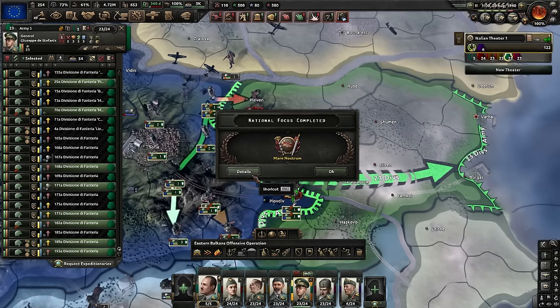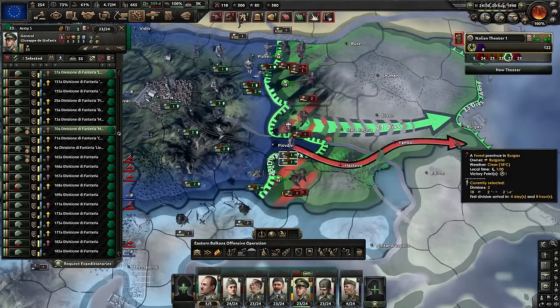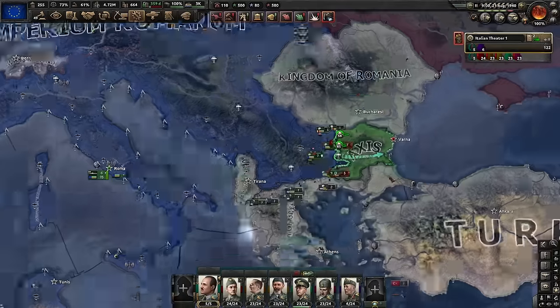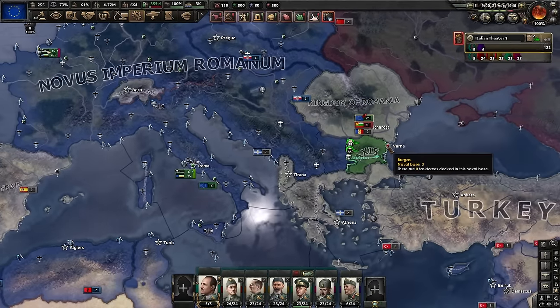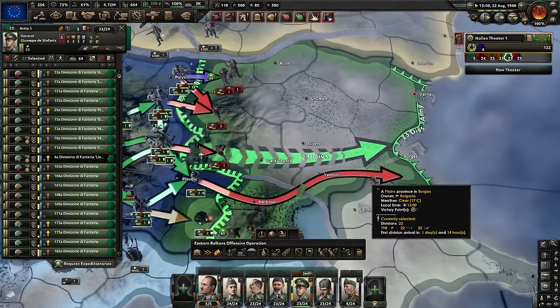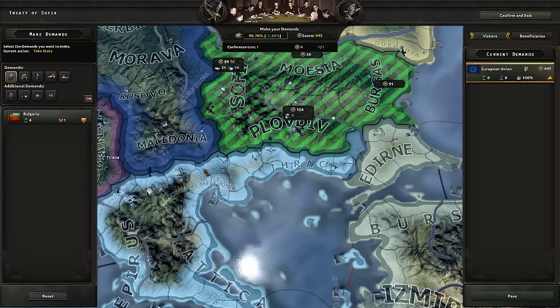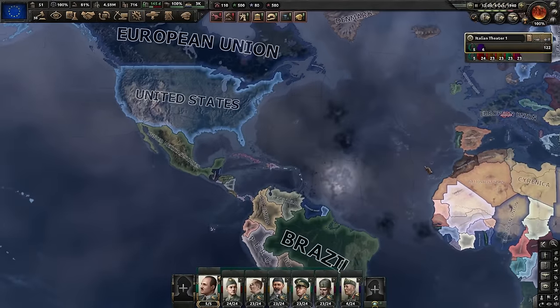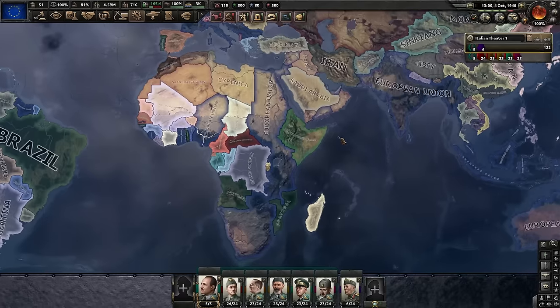Mare Nostrum — done. And yes, I'm already attacking Bulgaria because they did join the Axis and they still are the last of the Axis. I still want to get rid of them because we need the land. This looks so cursed — European Union: The Great Colonizer.